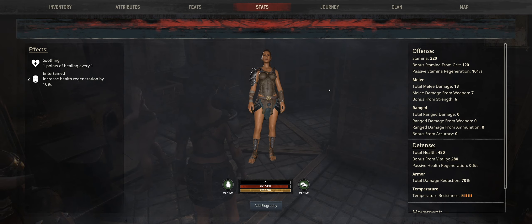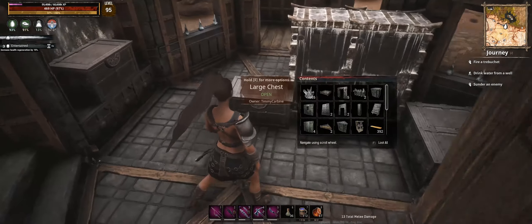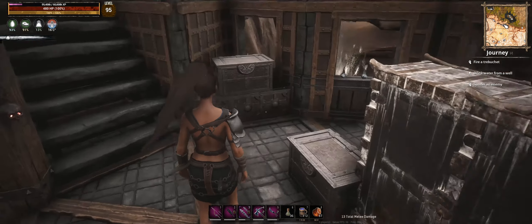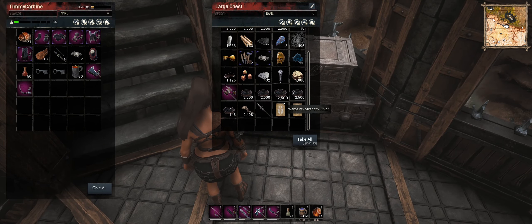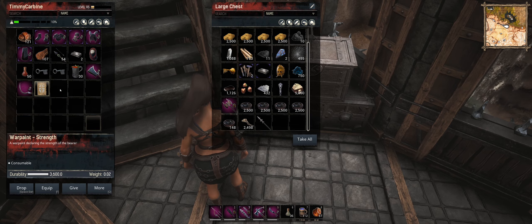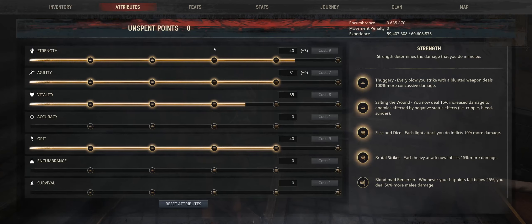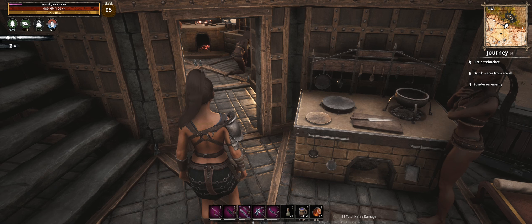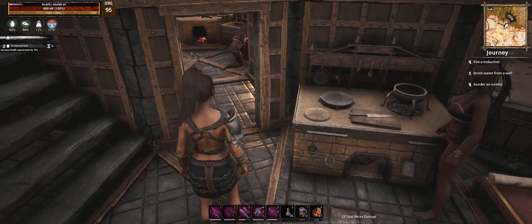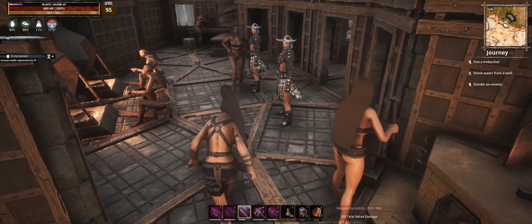I've lost my damage buff and my war paints. I do have some more though — we'll take both of those. This one's going to be equipped, so that gives us 43... which also gives us 108 total melee damage with the daggers.